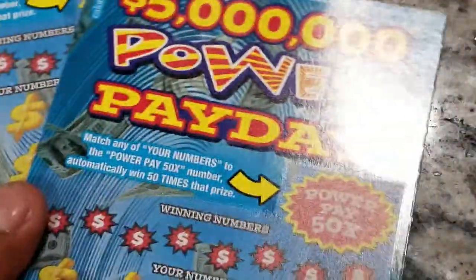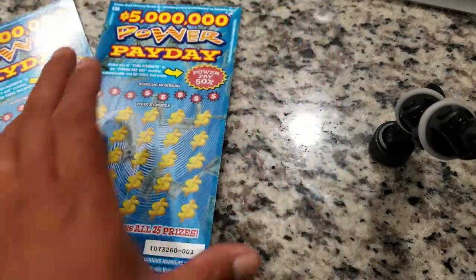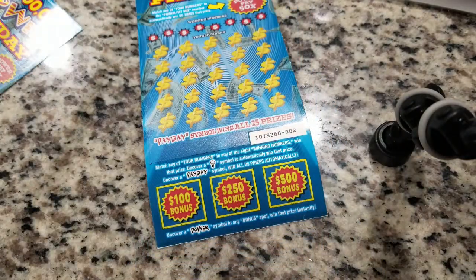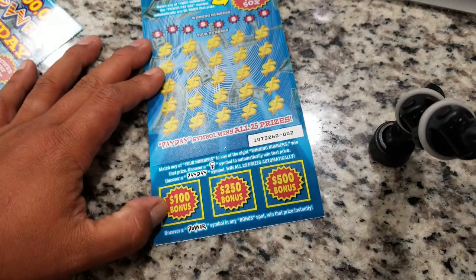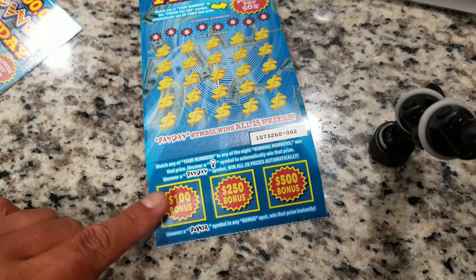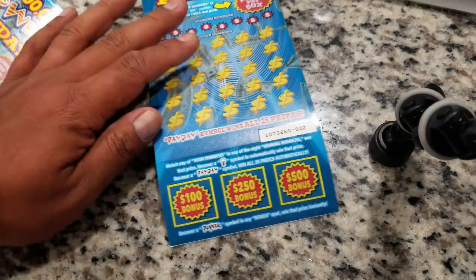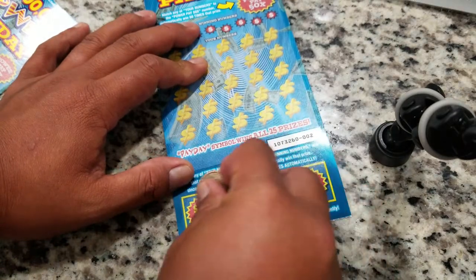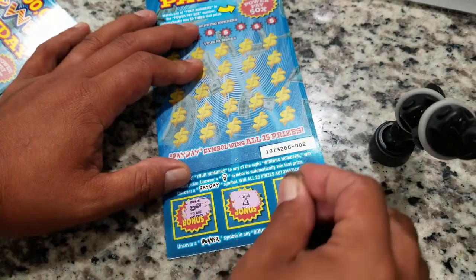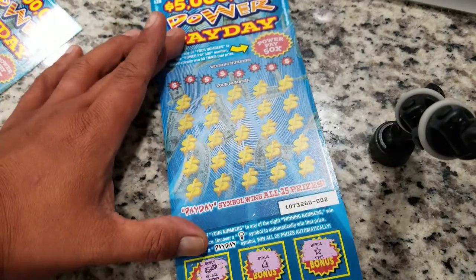This new Five Million Power Payday — let me move this in. It's a new one from the California Lottery. I have tickets number two and three, so we'll start with ticket number two. I always play the lower game before the upper game. Match any of your numbers, or uncover a power symbol in any bonus spot — one of these three — to win that prize instantly. Can we find a power? No power, a bell, and last but not least a star. Nothing on game two.